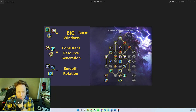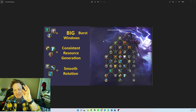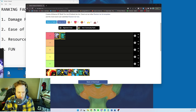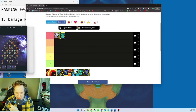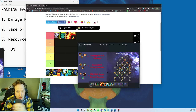I'm putting Primordial Winds as S tier. Primordial Wave is such a huge deal for these builds — it gives you that massive burst window, the haste is absolutely outrageous. It generates consistent resources, has a smooth and easy rotation, and does big damage. Raging Fire — I think it could compete for really strong damage in Dragonflight.